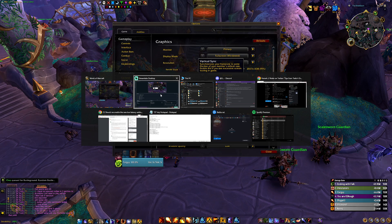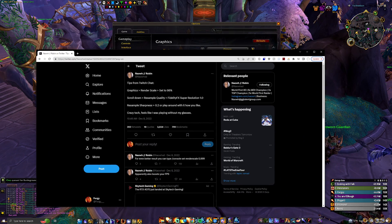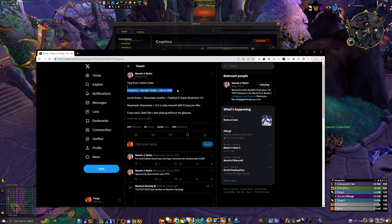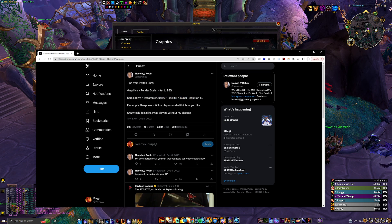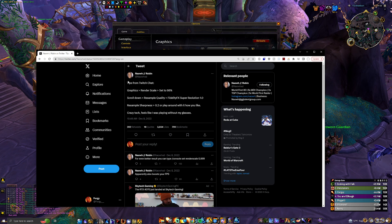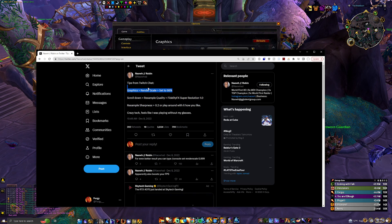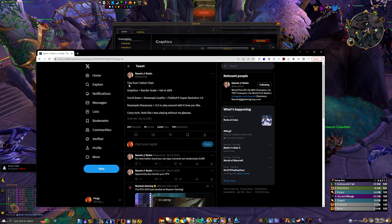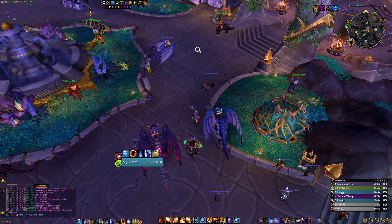First thing I want to talk about is this thing I found online a while ago — a lot of people missed it. It's a tweet, I'll link it in the description. There's a command you can do, but basically you set render scale to 0.99 instead of 0.98, and for some reason the game gives you slightly better FPS.